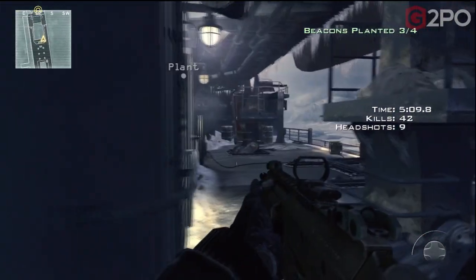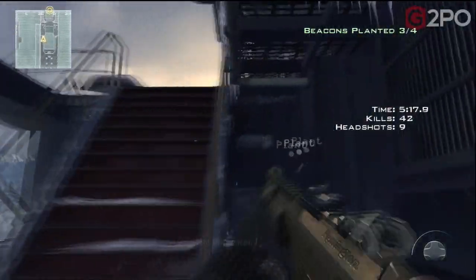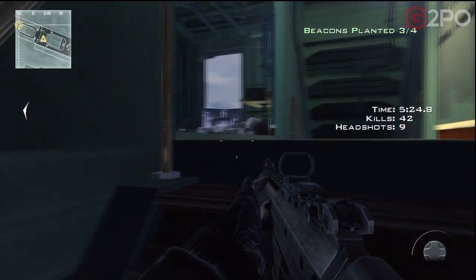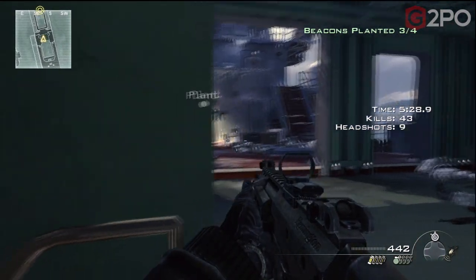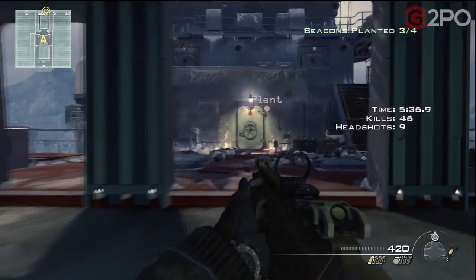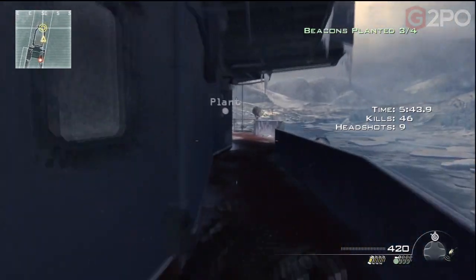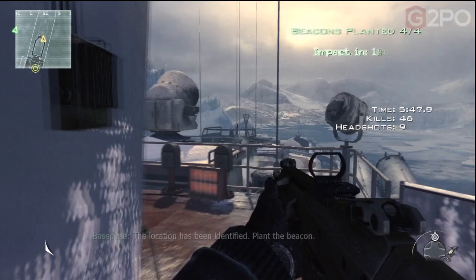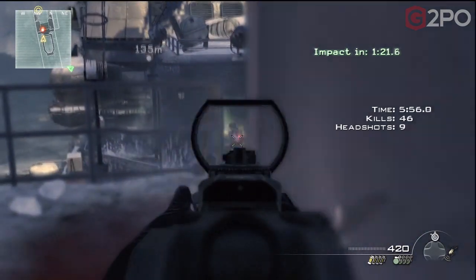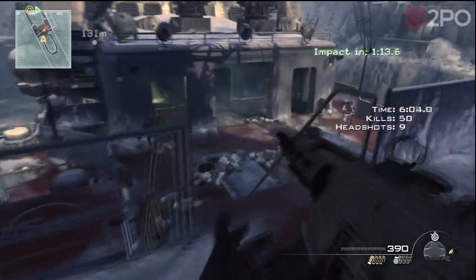I'm not doing this for time - I'm doing this for the Veteran achievement, so it doesn't matter how long it takes. There are going to be a few guys up here, so this is when you might want to use your flashbangs, or you might want to save them for the last bit when we actually have to haul ass out of here after we plant the last beacon. Previous attempts had way more guys up there. Anyway, we're going to plant it right here, then we've got to haul ass and get back to the other side of the ship. That's where you want to save your flashbangs and frags - and fortunately I haven't used any.